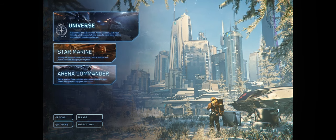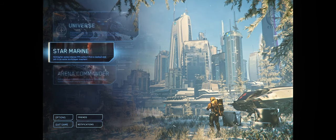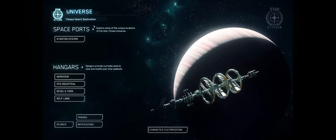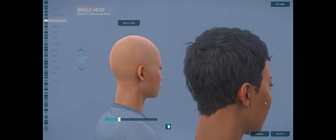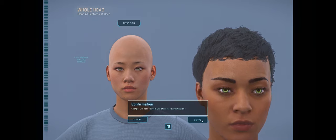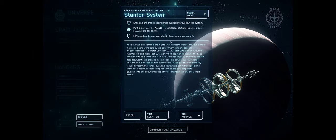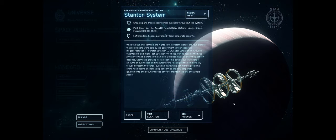This is Star Citizen — this is your home screen. You've got access to different game modes: Star Marine, Arena Commander, as well as options, friends, and notifications. Most importantly, you've got the Universe. Clicking this will take you to your character creation screen if you haven't already created one. I wouldn't spend too much time on it — there are a few bugs that can reset your character. Once you've created your character, you'll be given options on where to spawn. Make sure you choose ArcCorp if you want to follow this tutorial. You can also choose your server region — we'll just go with best for now.